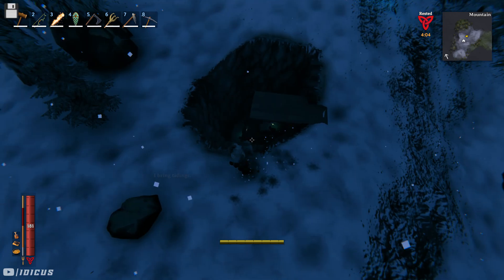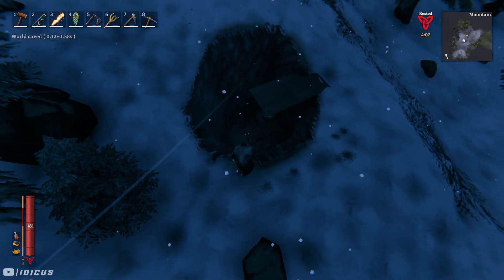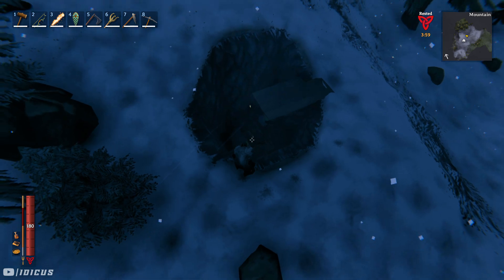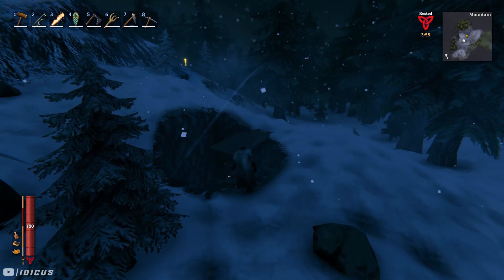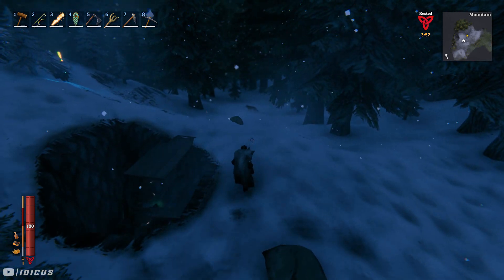Now what you want to do next is place down a crafting bench. I recommend placing it down in here because the wolves love to attack it. You're then going to make a runway of some sort and I'll show you why in just a second.